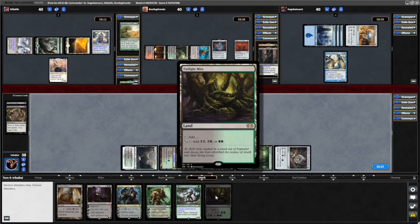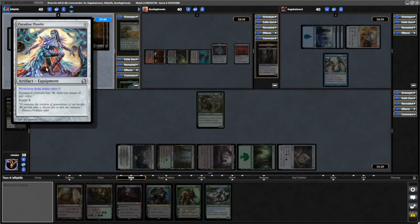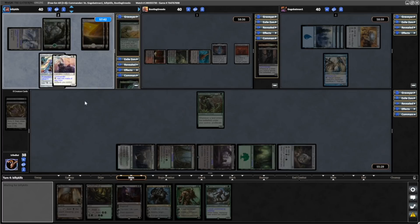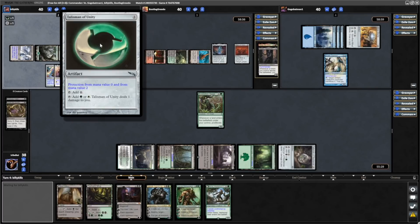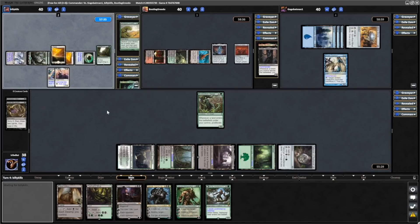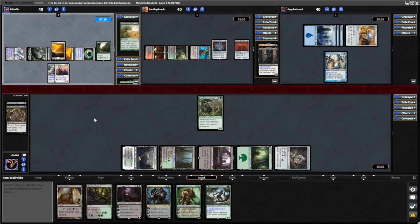And there we are, a Twilight Mire. Could offer up the trade to Go-Go for Arcum Dagsson with our Evolution Sage, but I don't think they'd take it anyway, so I will leave that out of the red zone. The Paradise Mantle being equipped to the Architect. And now it is a Talisman of Unity, along with a Sylvan Library. Three cards in hand for Kills, holding up a single piece of white mana as well. Three cards left in hand and two mana held up, thanks to being able to tap the Commander.